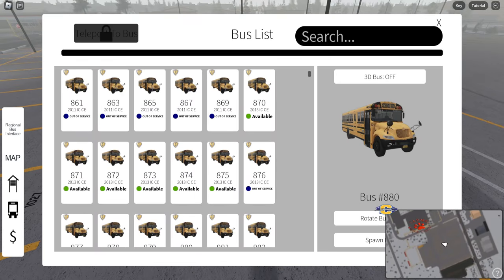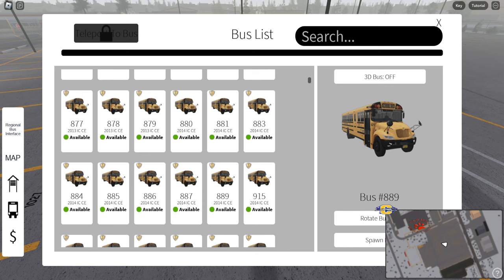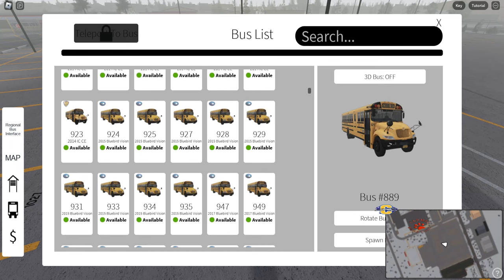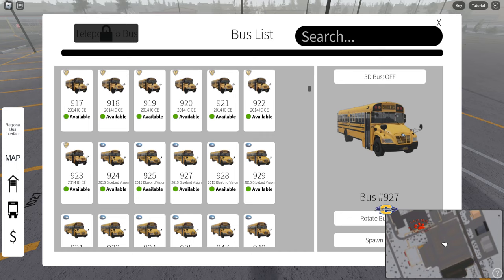A long time ago, Jim had hit me up and I built him some buildings. I had no clue they were coming in this game. So, what do we want to drive? I think you guys want to see me drive a Visions, so we're going to drive a Visions spawn.